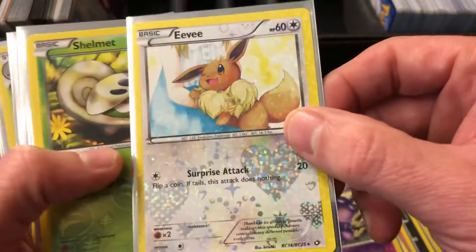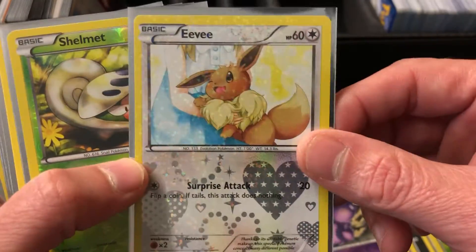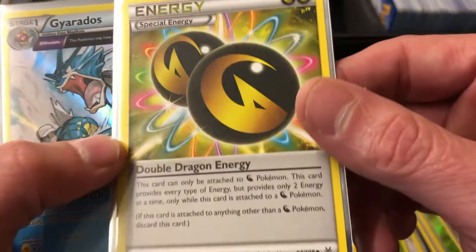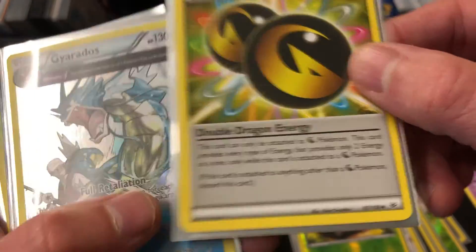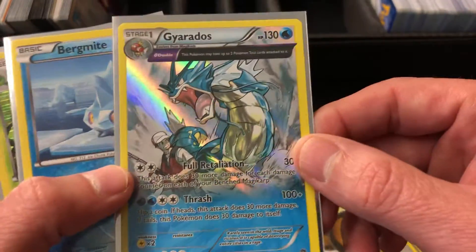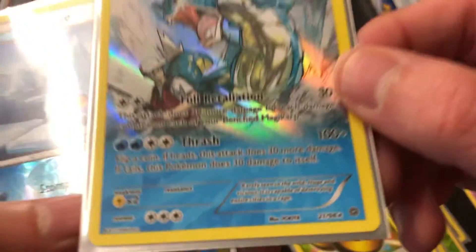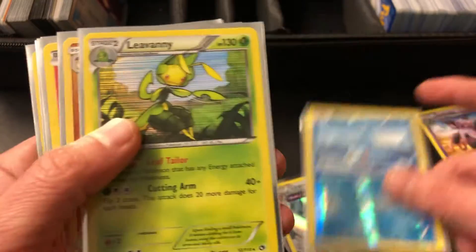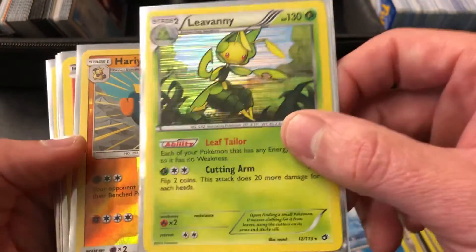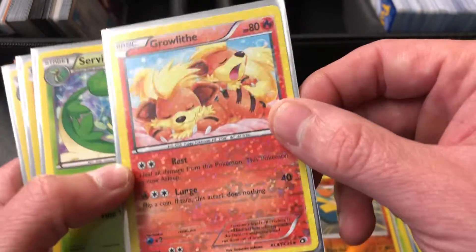I like this Eevee — look at that one, this is from 2013, it's a very different graphic. This is a double dragon energy from 2015, very powerful. Look at that Gyarados — that's one of my favorite cards, it's a 2015 rare. Bergmite — I say these names wrong. Look at that Growlithe.